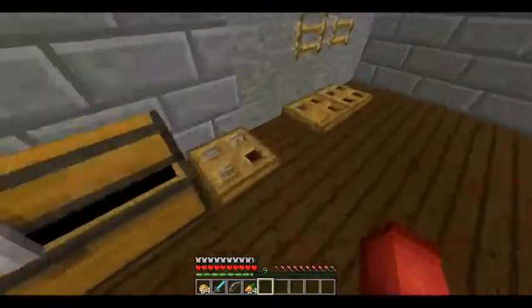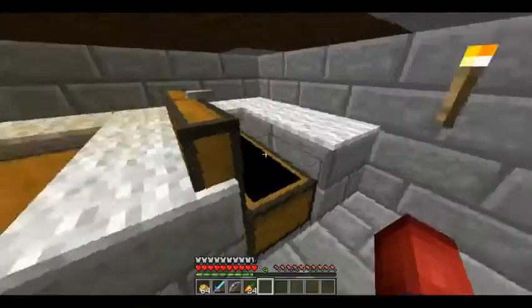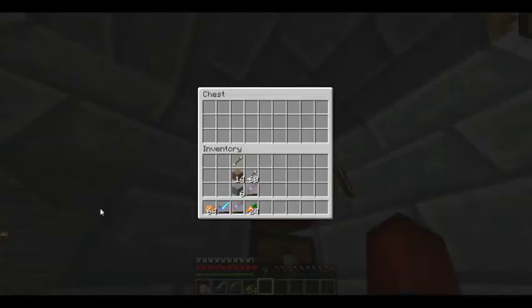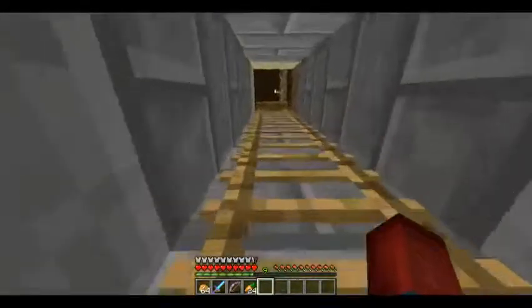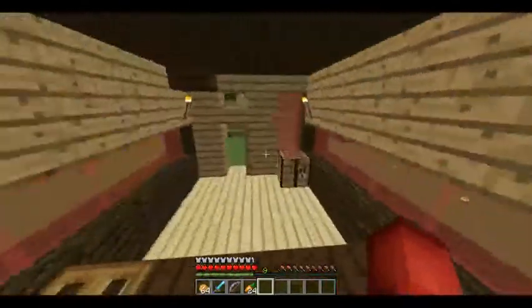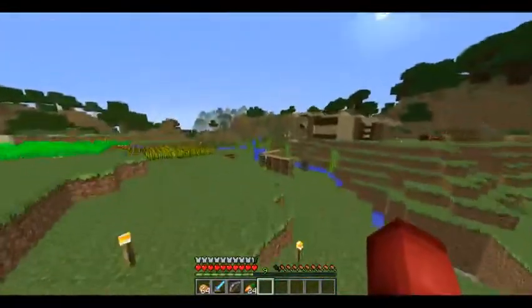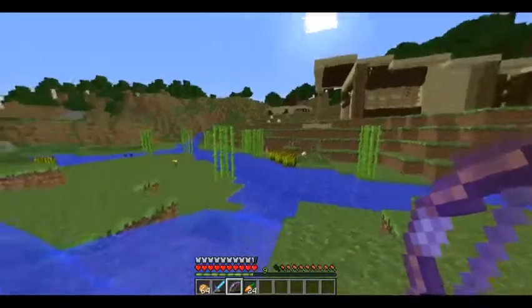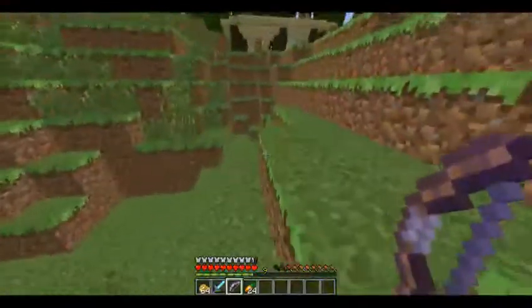We have 'Big Booty Bethany' — a Sharpness 1 hoe. It's not really that great; we're definitely making a new one. That's not gonna be our house. This is like a little fishing dock here. I have my Halloween skin on — I'm a gorilla. We have a little fishing expo set up right there.